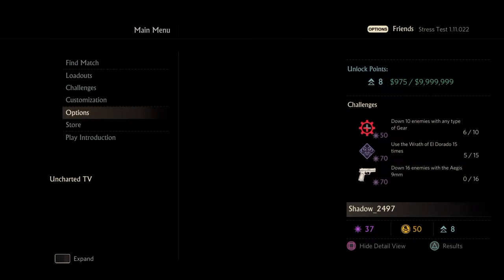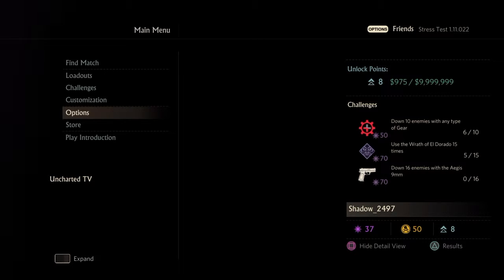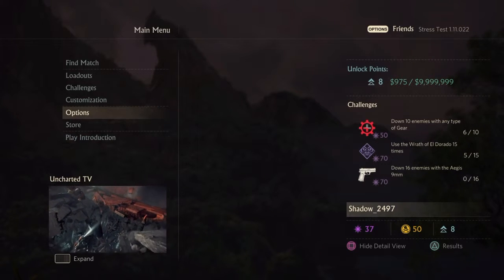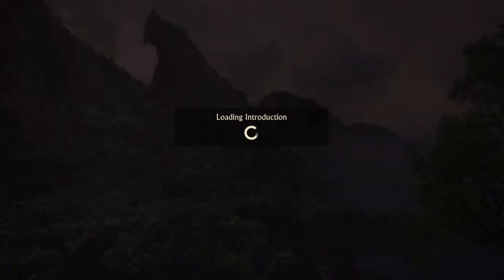Hello subscribers, my name is Shadow2497 and I found an exploit on the Uncharted 4 multiplayer beta. Basically I was given a Wrath of El Dorado mission — you can see it right there — I've got 5 out of 15.